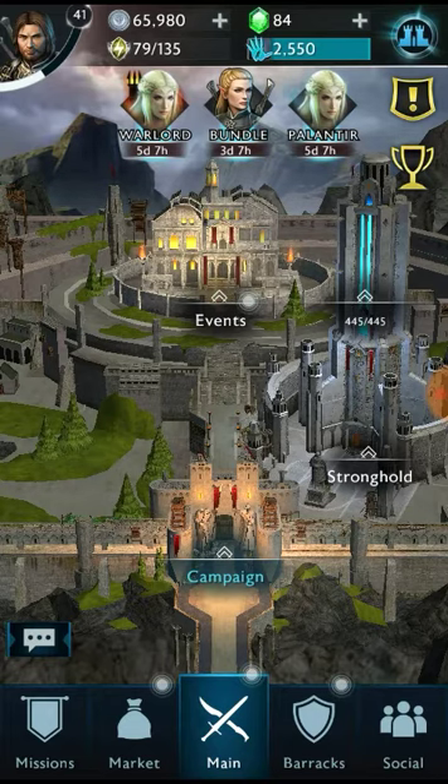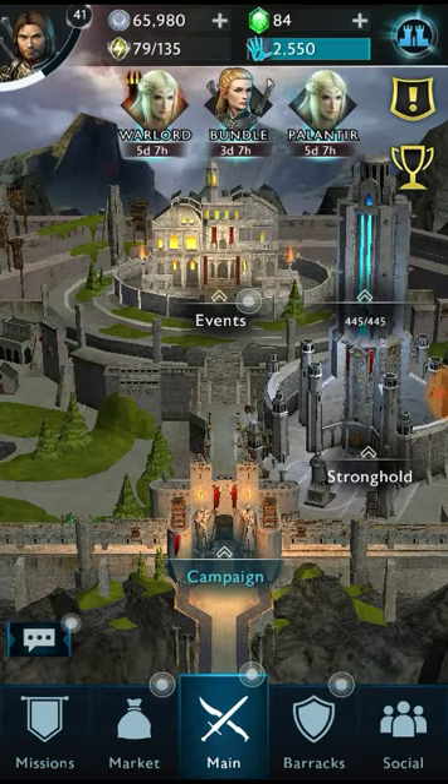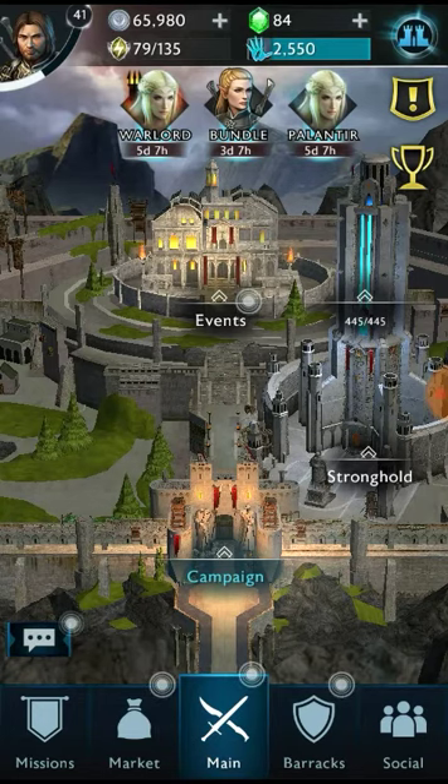The first and obvious way to use your Mirian is in the Stronghold. I'm going to tap on it. I can increase the capacity of my Stronghold with 120 Mirian, increase Minas Morgul for 90, and Udun for 25. However, right now I have reached my global capacity as well as my Stronghold capacity for Mirian, so I'm not going to spend any Mirian on that just now until I catch up on making my Orc army stronger.